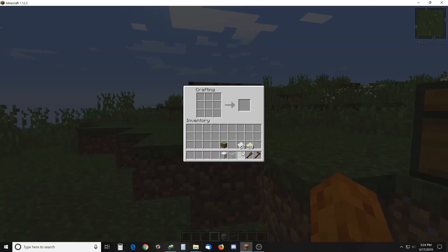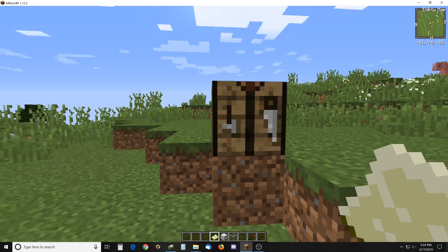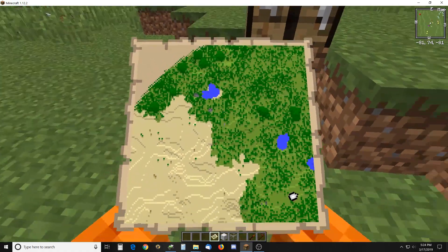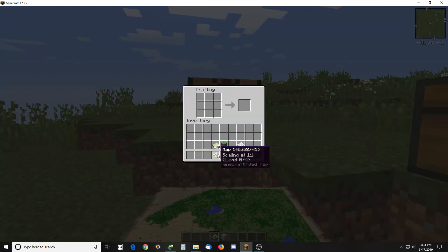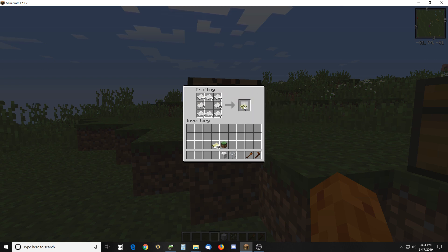I'm just going to create a map here. You can see I just click a map and then I have a regular small-size map. I'm in the far corner right now of this map and the new map grids now line up at negative 80, negative 80 and they're all going to line up on that grid. So this is going to be a full-size 2048 by 2048 blocks map.